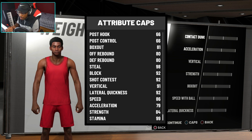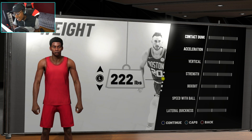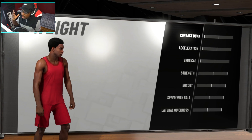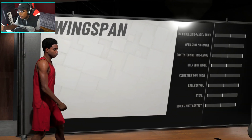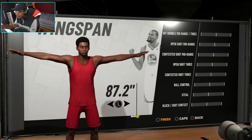This build right here, the lockdown defender, is actually kind of better in my opinion than 2K18's lockdown defender — except the offense is kind of spooky. If we continue this path and get all the way to wingspan, you're gonna see a change between the minimum wingspan and maximum wingspan.